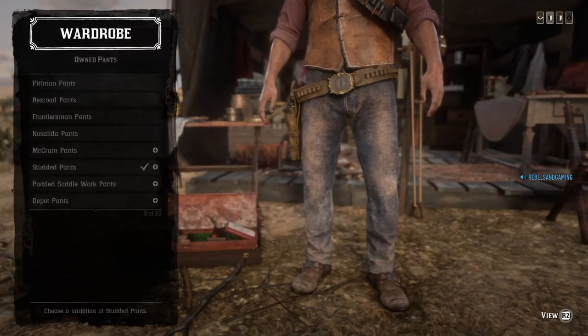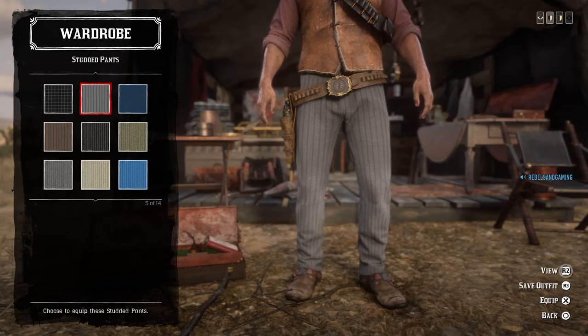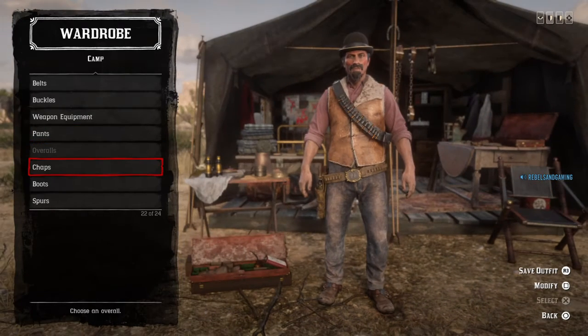For pants, I went with the studded pants in this color, because if I went with the other option it just looks too blue. His pants are like a faded blue, and this is the best I could do in my opinion.